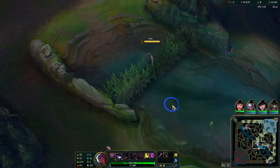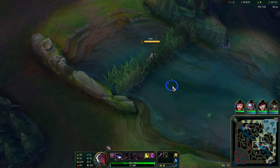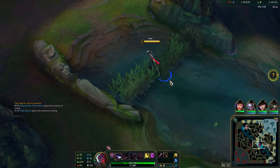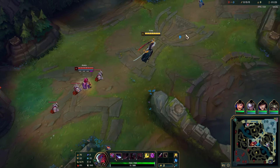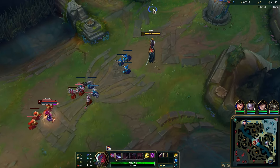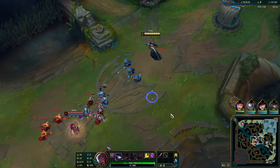At level three-plus, we want to get Q3 so we can go in with EQ3. Ideally a quick EQ3 — rather than Q3 into autos then E — because we don't really have enough attack speed to utilize autos effectively. A quick EQ3, auto, W into one more auto is going to be more than enough this early.